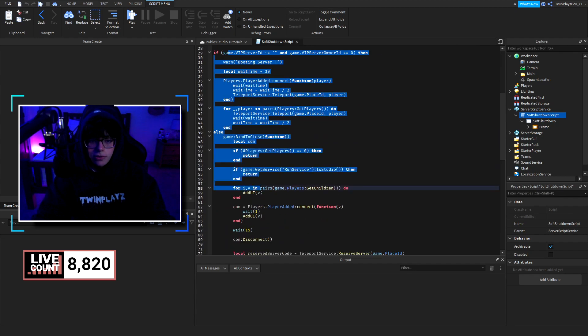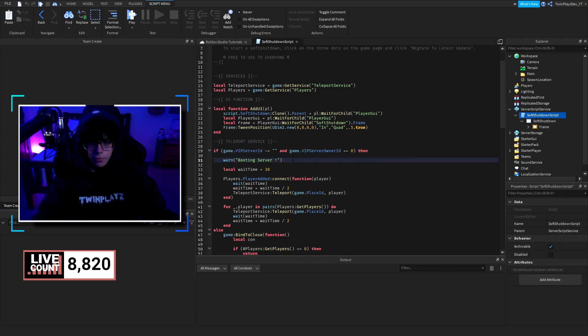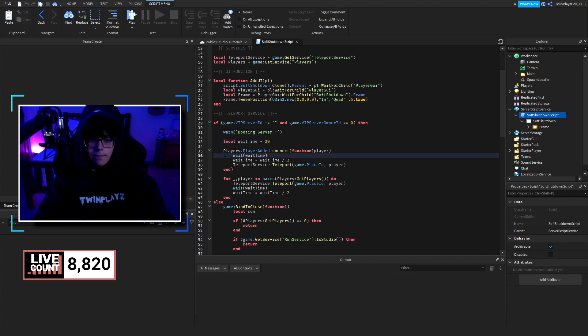This is the main script logic. First, it checks if the game is a VIP server. If it is, it boots the server with a wait time of 30. When a player is added, it grabs the TeleportService and sends them to game.PlaceId — the new updated place. There's also logic for handling load times, and a full group teleport that sends all current players to that new place within the wait time window.